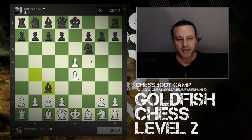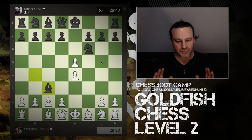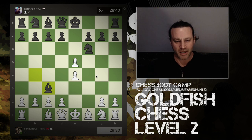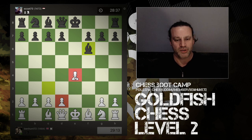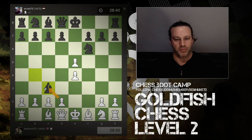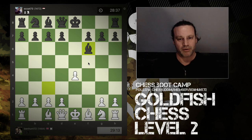My opponent captures on c3, taking the knight, so I've got a couple of options: capture the bishop with one of two pawns, or capture the knight. I actually made the wrong move here — the best move was d-takes-c3, but I played pawn takes knight. The problem is that allows bishop takes pawn. I'm still in a reasonable position with two central pawns, but the other recapture would have kept all three pawns and maintained the threat against the knight.